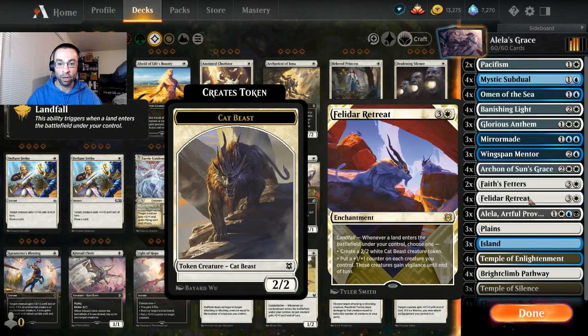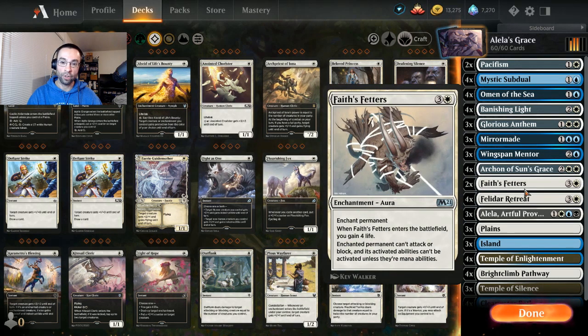We're trying to build up a bunch of tokens, use Wingspan Mentor's ability to grow them, and kill our opponent once we get going. We're very enchantment heavy, but also running Felidar Retreat as a way to make creatures or put plus one counters on our existing creatures via landfall triggers. We're not in green to actively fetch lands, but we have some card draw to find lands naturally and leverage those landfall triggers. If we don't have flying tokens, we'll make 2/2 Beasts to chump block and stabilize until our flying plan is set up.